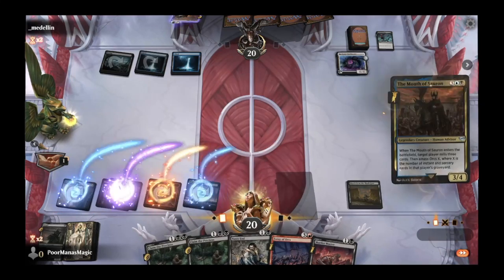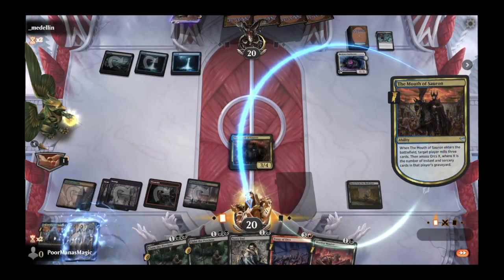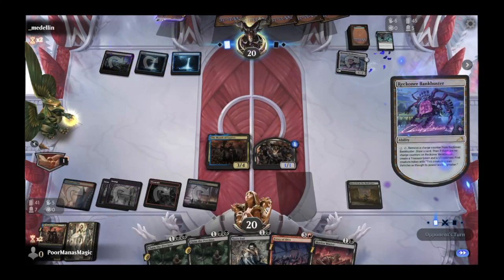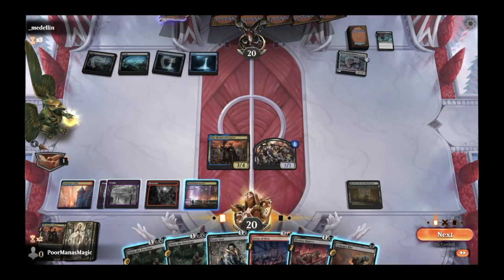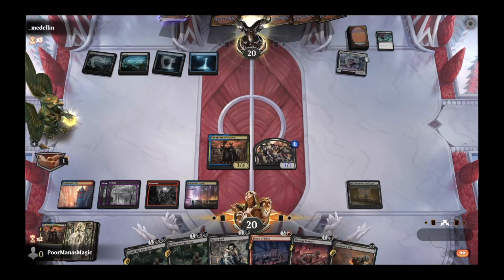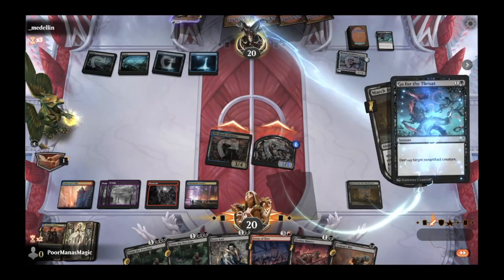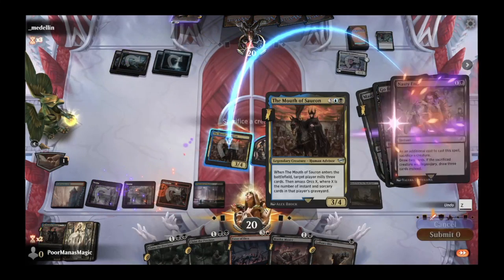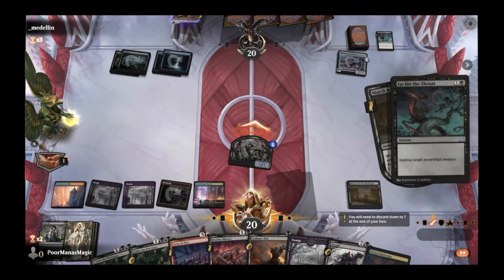We'll mill ourself — if we can get another instant or sorcery we do not — we mill two lands and another Mouth. But every time our orc army attacks, it gets a buff from March from the Black Gate. We attack in. Opponent goes after the Mouth of Sauron, which means we can instant-speed sacrifice it and draw three cards because it was legendary — very, very nice. It'll fizzle the Go for the Throat. We get in for two damage, then play out a Nazgul while keeping up Golem's Bite.